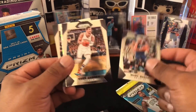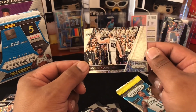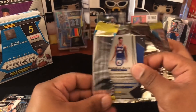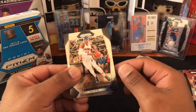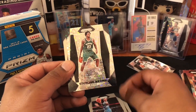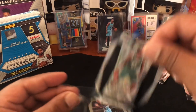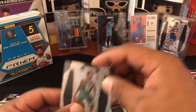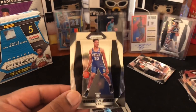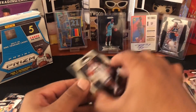Gary Harris, Marc Gasol, Enes Kanter, Jimmy Butler, and Manu Ginobili — I think he's a hall of famer, old Manu's been doing it for years. Nice, we got a Markelle Fultz on the back, Tobias Harris, Kelly Oubre Jr. Got a Sterling Brown rookie prism — I'll take that. I'm getting no silver rookies — maybe they don't do silvers in these since they do the disco prisms, maybe that's the trade-off. Sterling Brown looks pretty and then a Markelle Fultz.